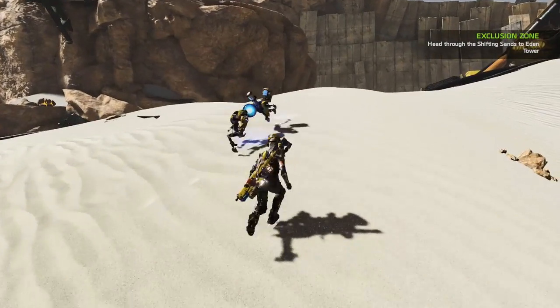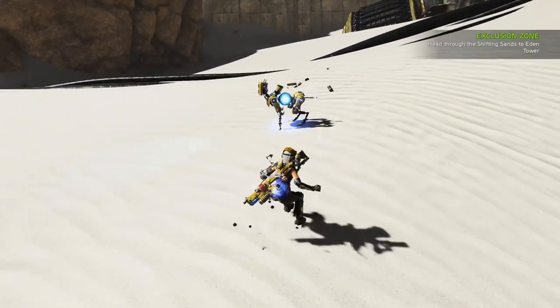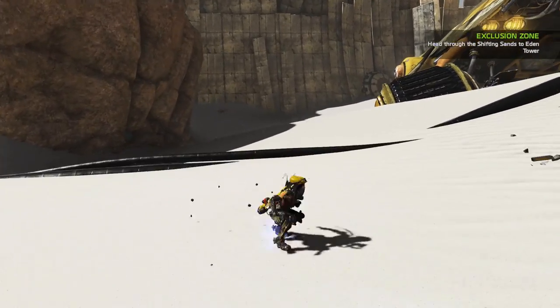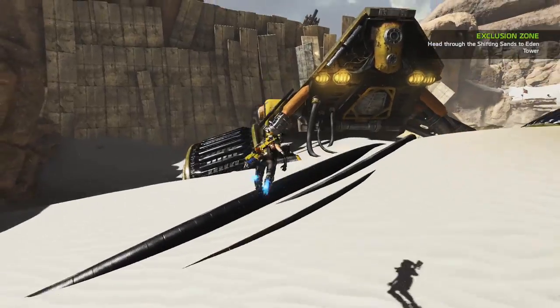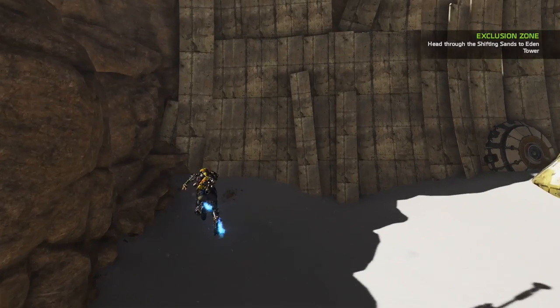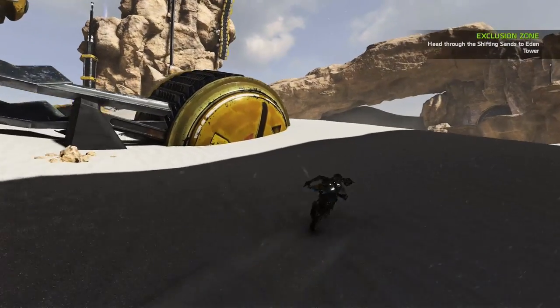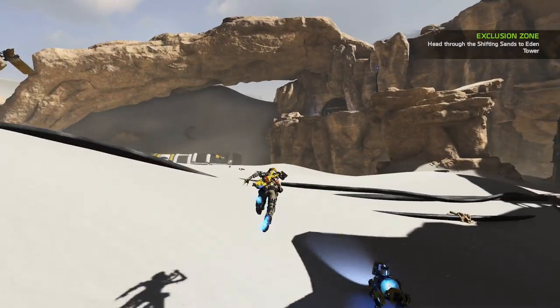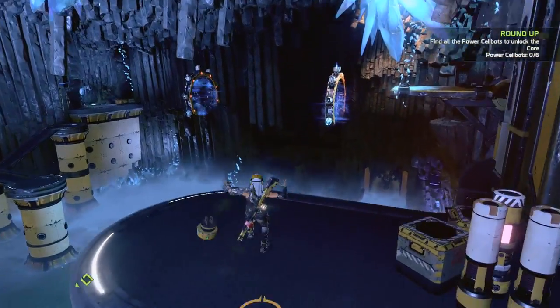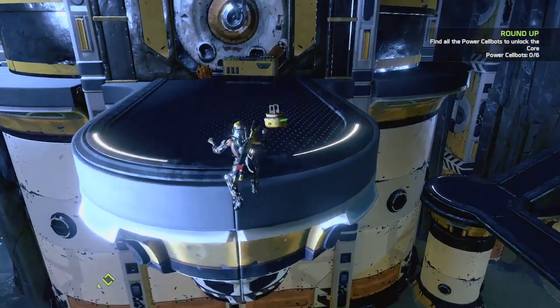Your ExoFrame is also equipped with lateral thrusters. These ankle-mounted components allow for quick bursts of forward, backward, or side-to-side movement. To execute a short dash, tap B while moving. Hold the B button for a longer dash distance. Combining your ExoFrame's jump and dash together will greatly extend the distance you can cover. For the most distance, first dash off a ledge, double jump, and then dash again while still in the air.